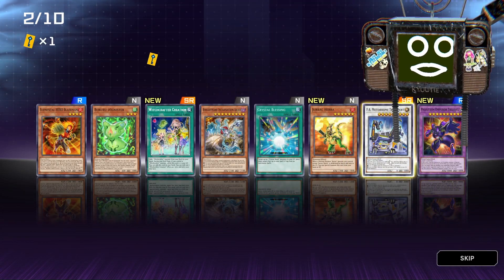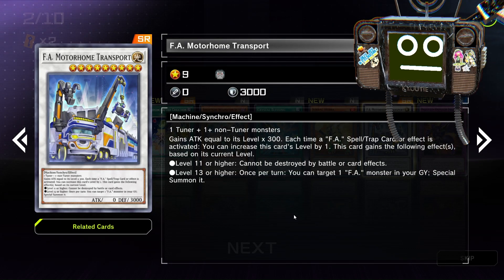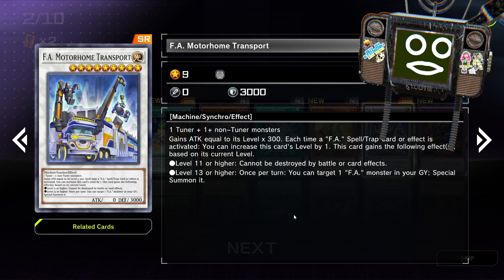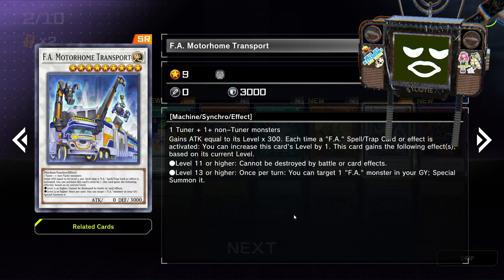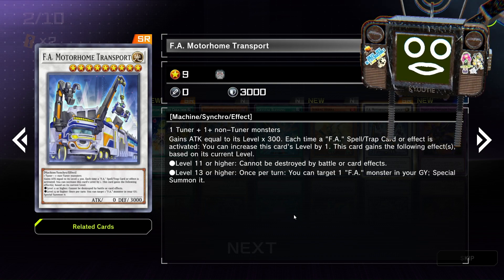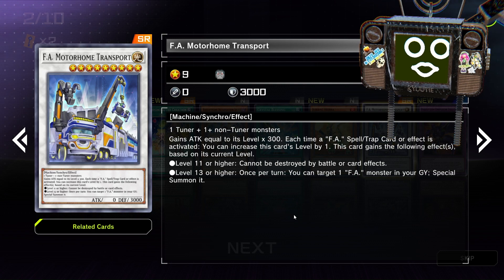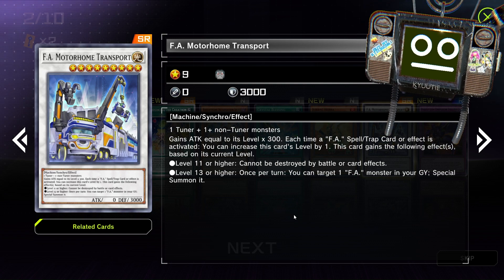And F.A. Motorhome Transport. Tuner plus non-tuner. Gains attack equal to its level times 300 each time an F.A. Spell or Trap card is activated. You can increase this card's level by 1. Gains these effects based on its level — level 11 or higher: cannot be destroyed by battle or card effects. Level 13 or higher: once per turn, you can target one F.A. monster in your graveyard and special summon it.